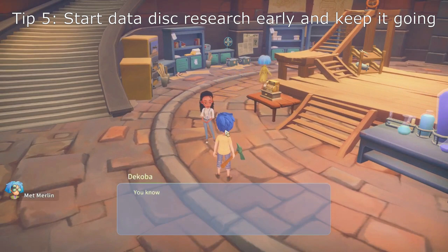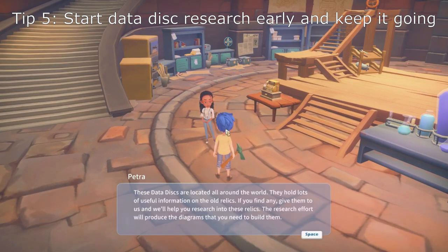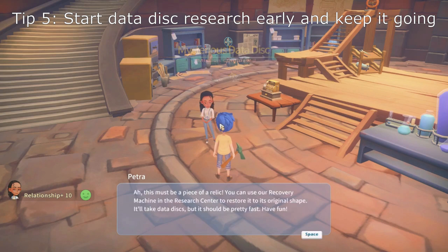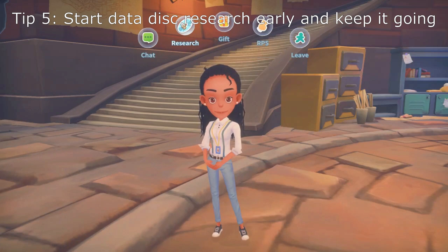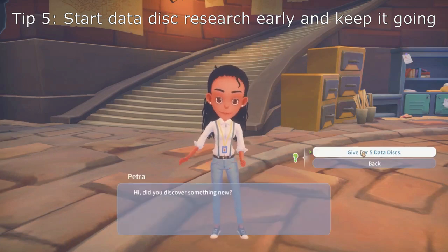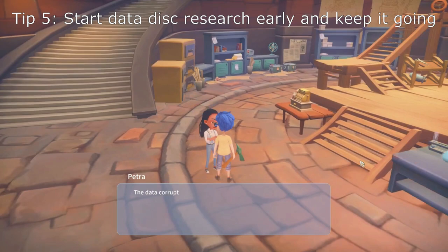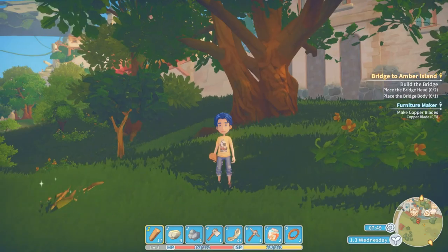The last tip is to start on the data disk research as soon as possible. You're going to need a ton of copper ore to do all the crafts you need in the first spring, and while you mine that ore you'll get plenty of data disks. You can take five data disks to Petra at the research center to unlock new recipes every few days. If you start this as soon as possible and keep it going constantly, you'll always have the crafting schematics you need right when you need them. I usually don't find it worth it to pay the extra data disks to speed along researching new schematics, but your mileage may vary.